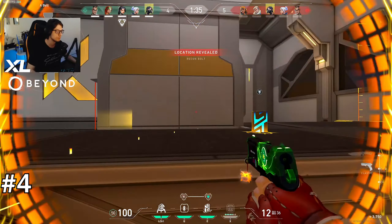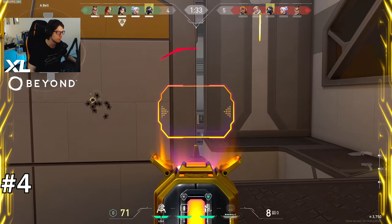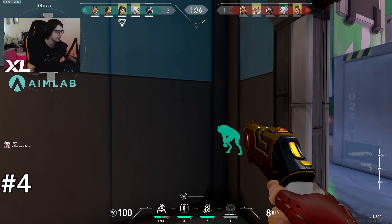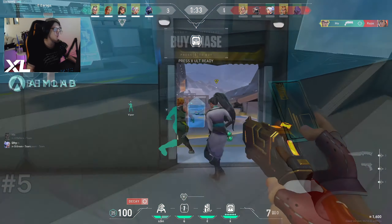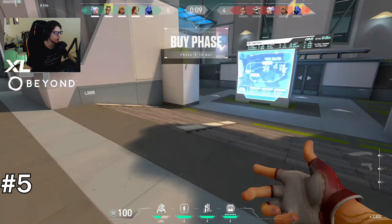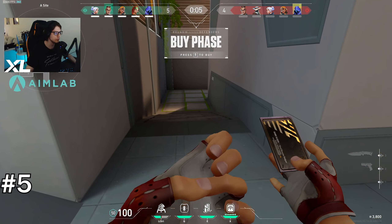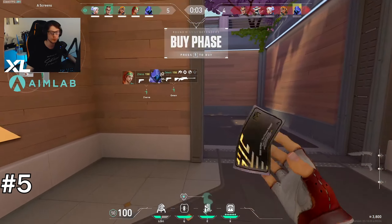A common question is what the difference between Chamber's Sheriff is compared to the normal one. Chamber's Sheriff one-shots to the head at all ranges, so you can think of it like a mini Guardian. I like buying four bullets with low armor in pistol round. Chamber's Ultimate can shoot very fast and it also slows beneath the player that you kill, which makes his ultimate extra good on the defending side if the enemy team is pushing in with multiple players.